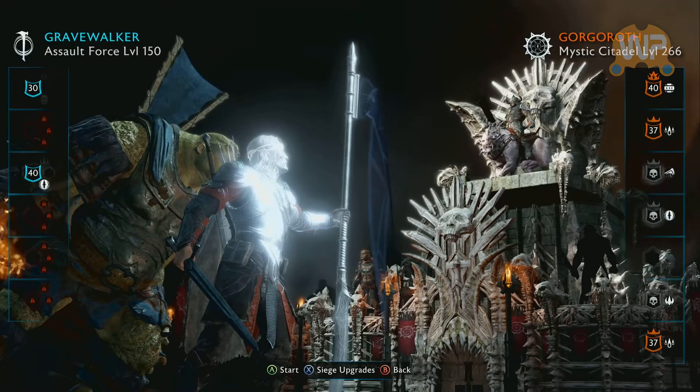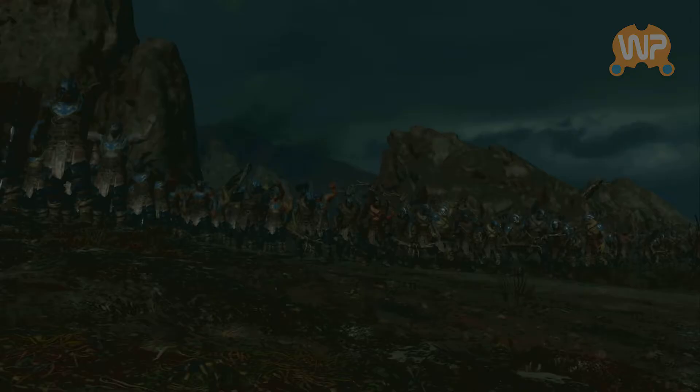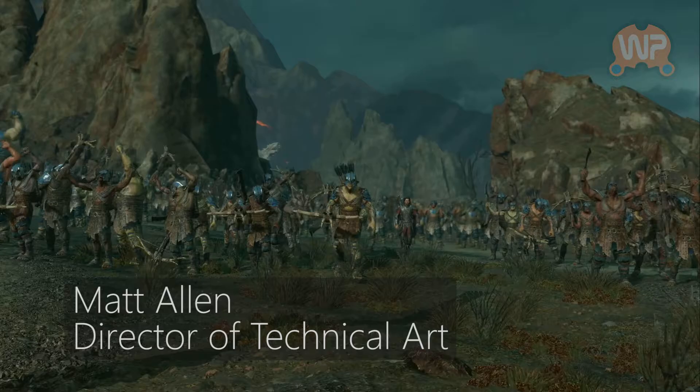So what are we jumping into here? Obviously we've got some leveled up characters — this isn't the beginning of the game. We're pretty far in. This is a region called Gorgoroth, one of the later regions, at the foot of Mount Doom. We're going to do a Fort Assault, and this is one of the highest level forts in the game.